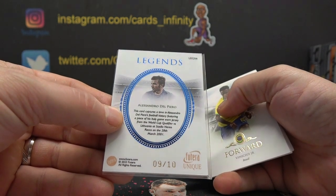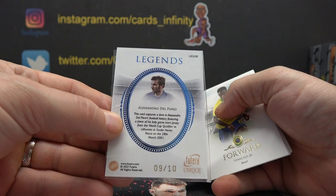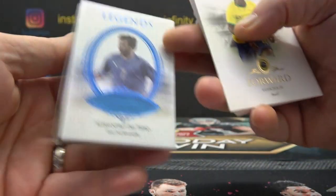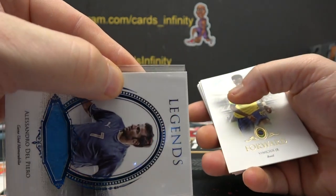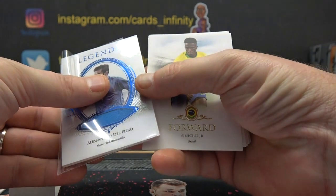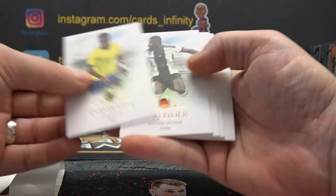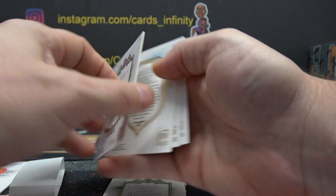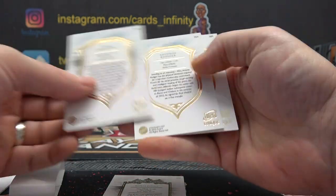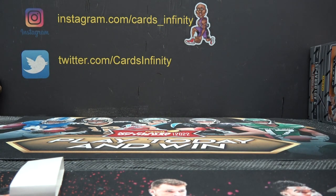This is a piece of his Italy game-worn jersey from the World Cup qualifier versus Lithuania at Stadio Mario Rocco on the 28th March 2001. This jersey is 22 years old. Whatever sleeve they're using, it doesn't fit — it goes out of the top. I'll change the sleeve for you. It's those side sleeves, so when you're putting them in it doesn't hit the corner. I guess there's no guarantee on autographs in this. All right, there you go, Grizzle Bees. First time ever opening that. I appreciate it, Grizzle. Thank you.